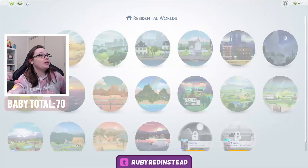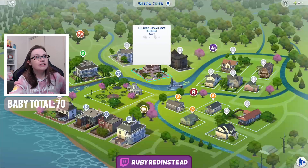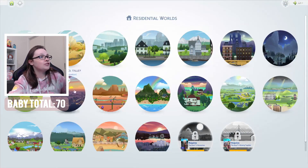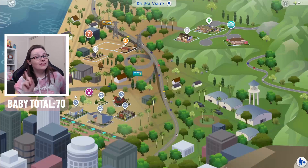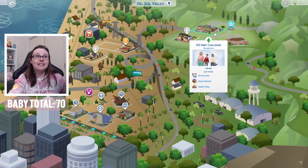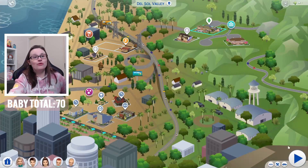Before we were located in Willow Creek, in the 100 Baby Dream home. Now we're actually living in a one-story house. It's much larger — we're on like a 64 by 64 lot now. I just felt like it was time to go ahead and move on up in the world.